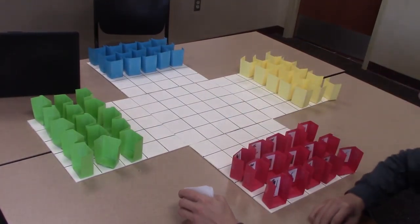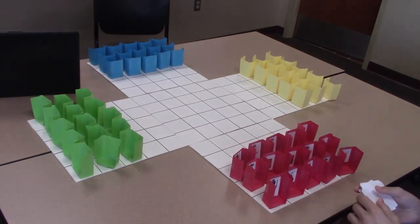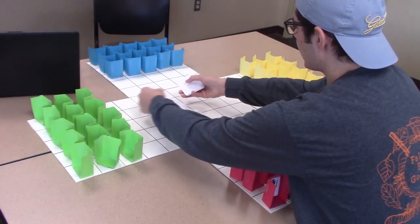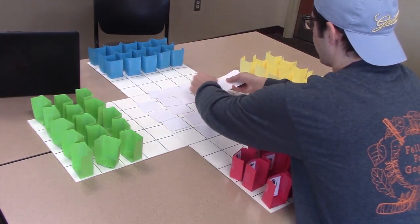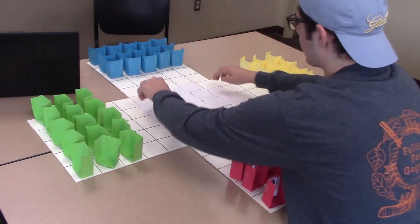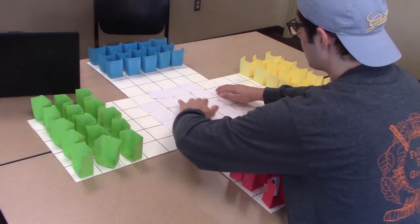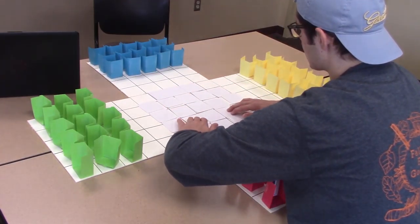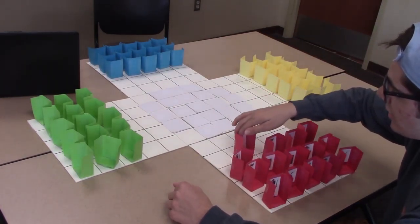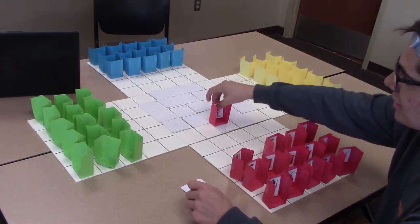Once each player has their team and army set up, the next phase is to lay out the dig pieces. The dig pieces will be shuffled randomly and then laid on the center tile in every square except for the four corners, because the four corners are the water tiles that will cause some extra action. These center tiles are dig tiles, and what your players can do is on their turn, you will be able to dig and reveal special abilities underneath them.